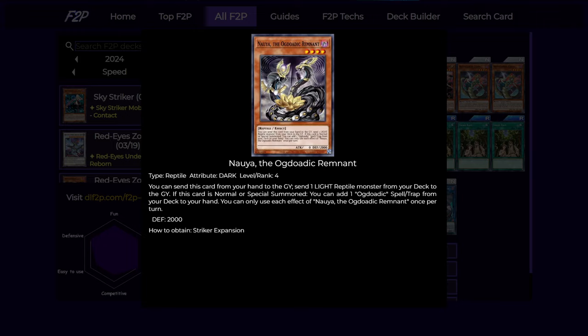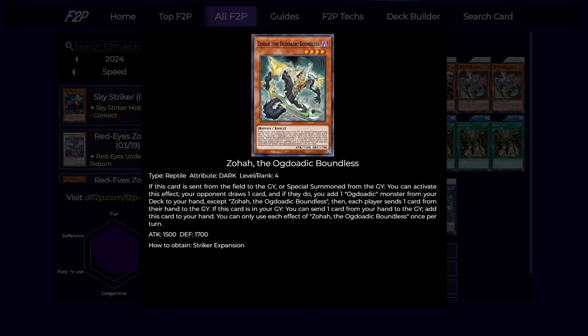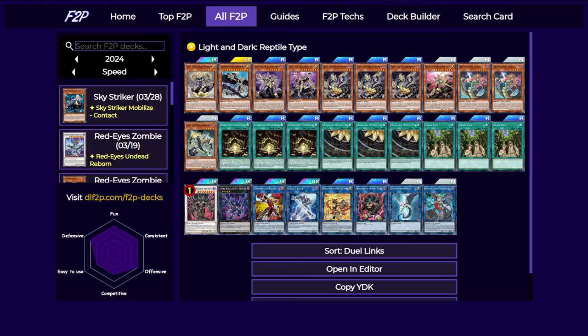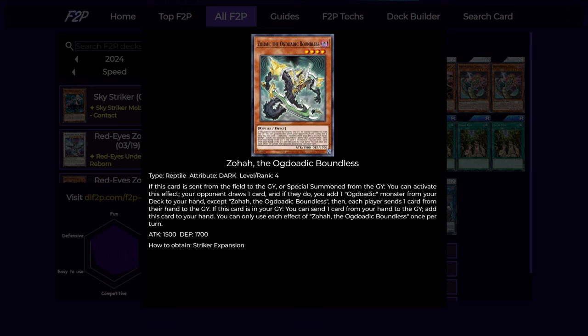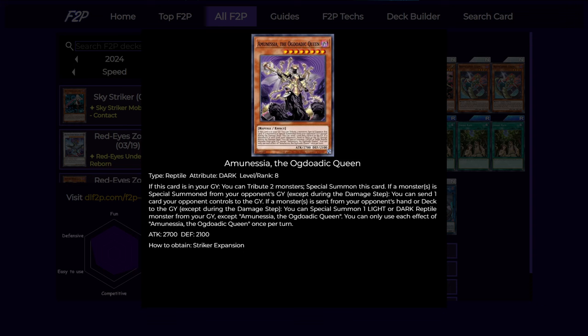Usually you will be either reviving the spell-trap searcher or the discard effect monster, which kind of gets you to any monster that you want. Next we have the boss monsters — we have three of them. First is the Queen. She can be special summoned by tributing two monsters on your field, and also if your opponent special summons a monster from their graveyard, you can send one card they control to the graveyard. And if a monster is sent from your opponent's hand or deck to the graveyard — which you can do forcefully using the effect of the bad level 4 — you can basically just summon any light or dark reptile from your graveyard for free, so you can even summon the big guys if you want.